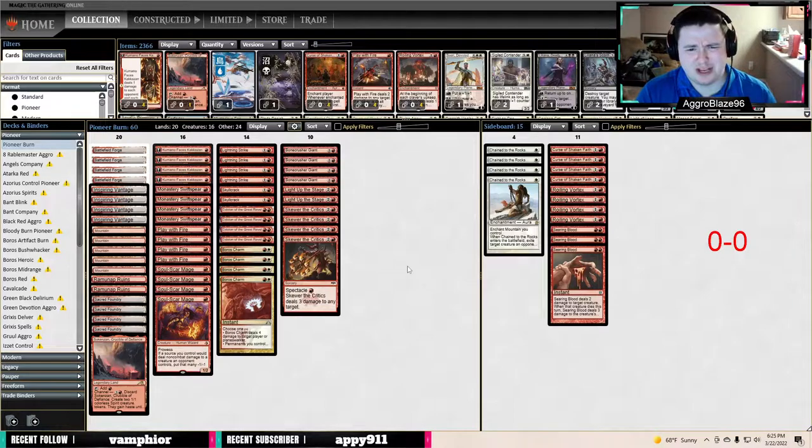The card deals damage to each player and each planeswalker when it comes into play, then all your creatures come in with a +1/+1 counter — so you're talking about having a 3/3 Eidolon. That seems really sweet. And then it's a 2/2 that basically gives everything Magma Spray abilities, making everything get exiled. So it's awesome. We are running the 20th land now, and I don't exactly know how I feel about that.